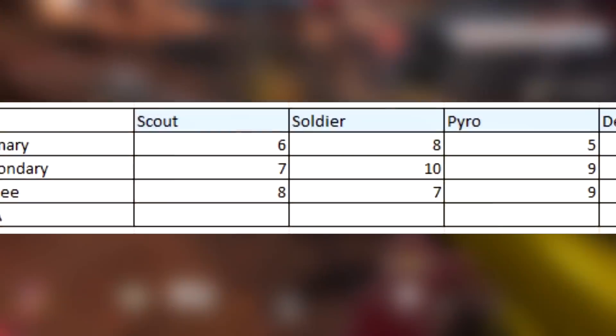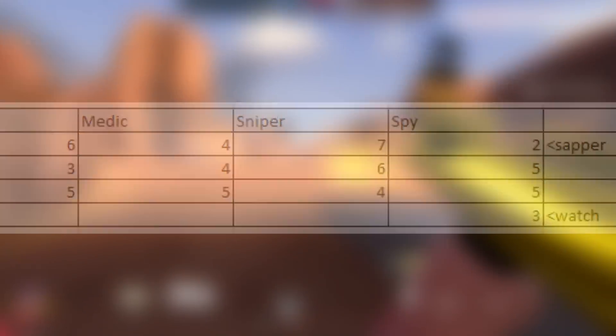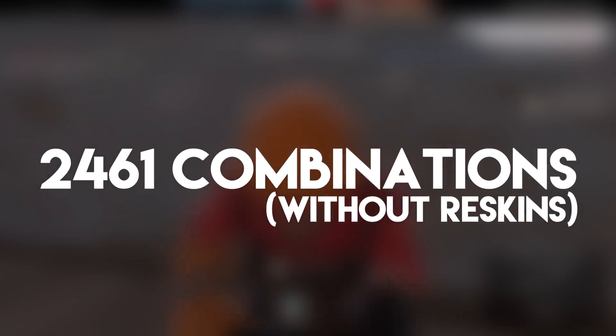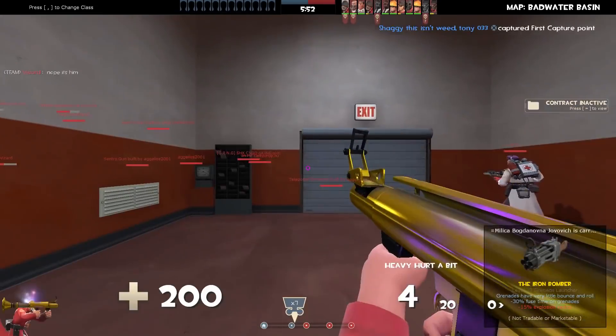Once I finally decided how I was going to work it out, I figured out how many combinations of weapons there were for each class by just multiplying each weapon slot together, then adding them up for a total — drumroll please — of 9,749 combinations. As you can see from the 2,461 combinations of just regular weapons, the reskins make a hell of a difference.